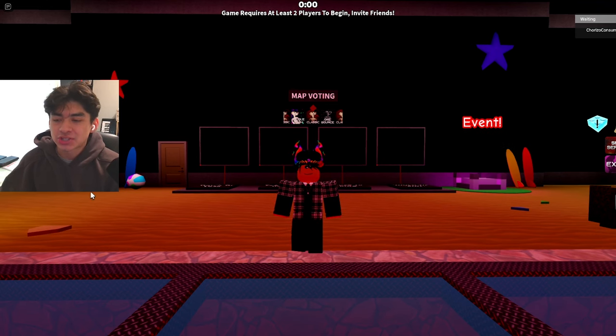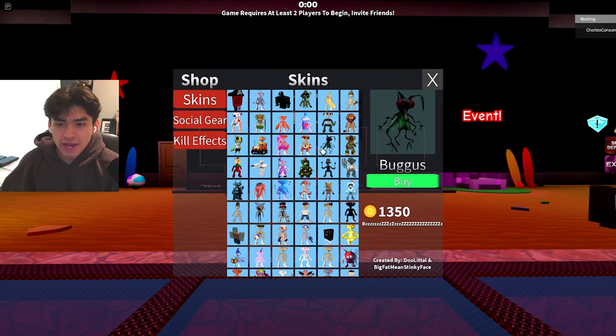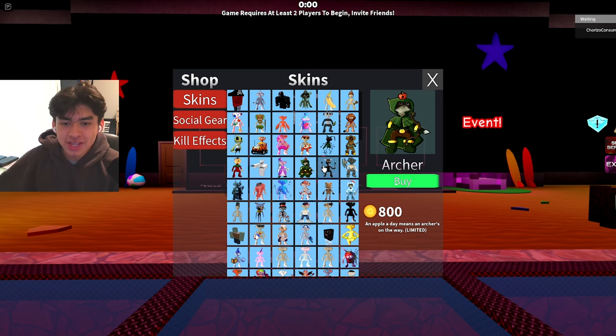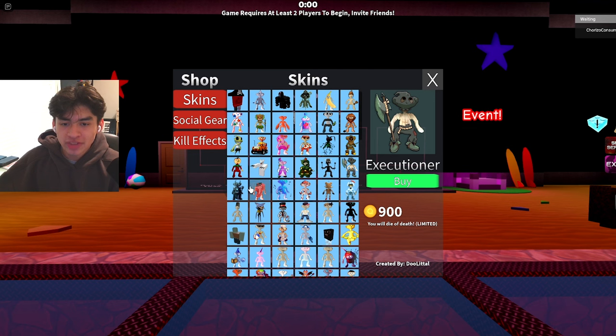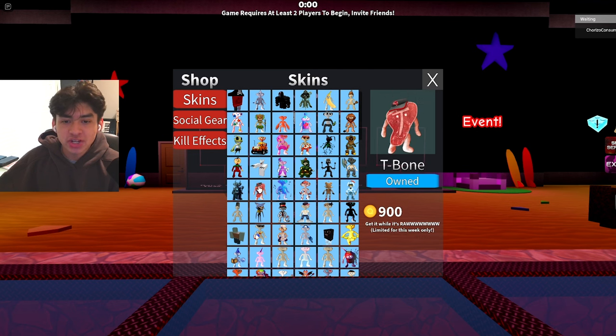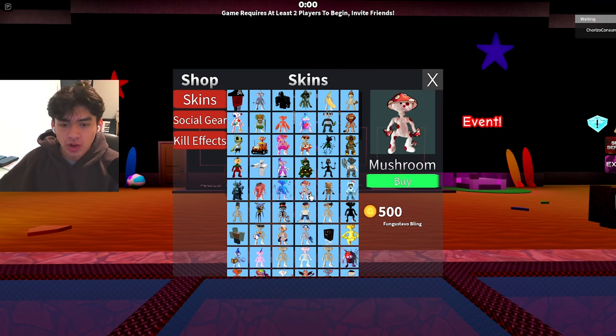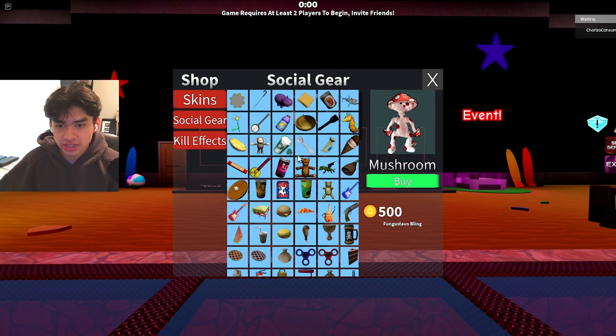Let's check out the shop first and see all the new items. We got the Buggist, we got the Roar Bear, we got the Princess Archer Pawn Head, we have the Executioner, Necromancer, T-Bone — and T-Bone is limited only for this week, so make sure you get it as soon as possible. We also have Musical, which looks pretty cool, and Fustangavo Bling.